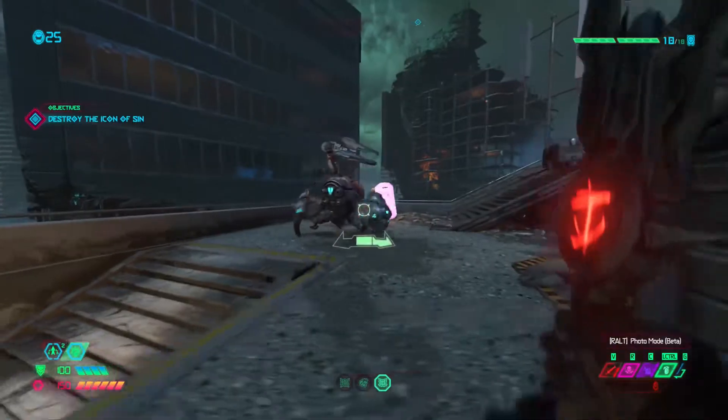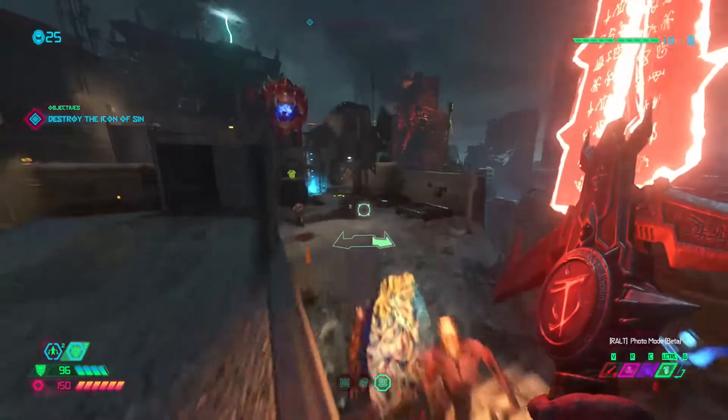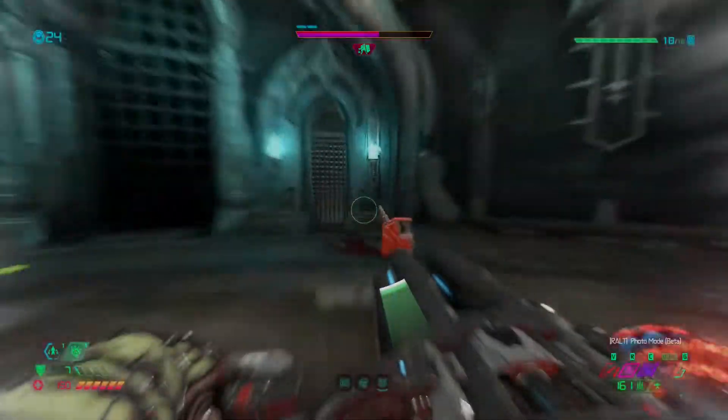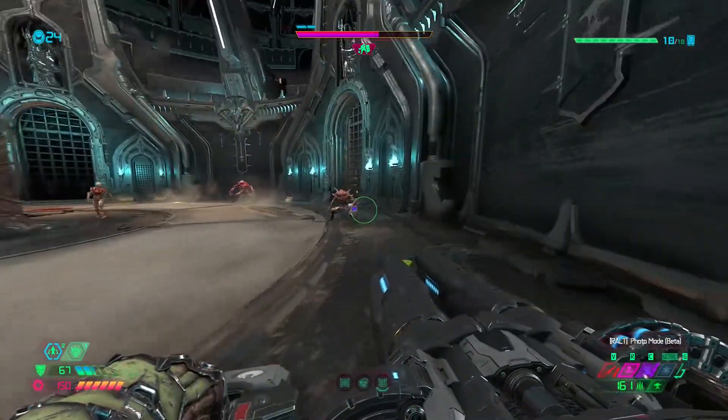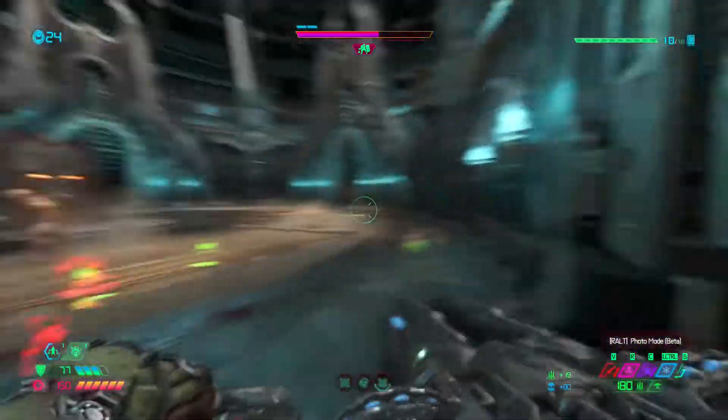Another great weapon in the game is the Crucible, among one of my favorites — a blood-red sword that can mostly one-shot any enemy in the game and is overwhelmingly powerful. You are also equipped with a Chainsaw to cut through basic or weakened enemies, which will help you obtain more ammo along the way.